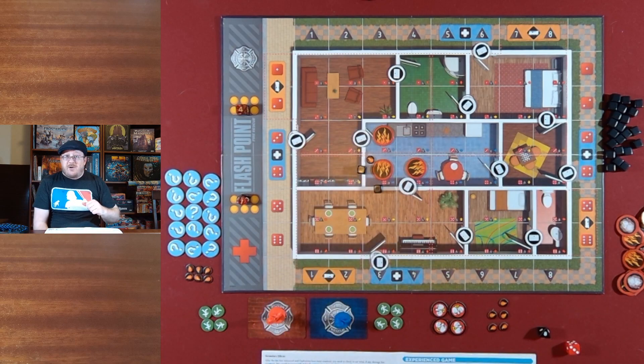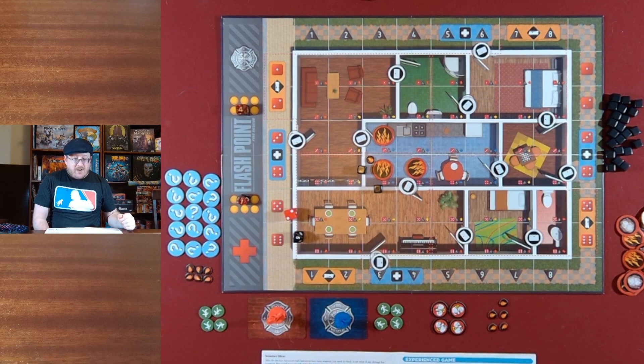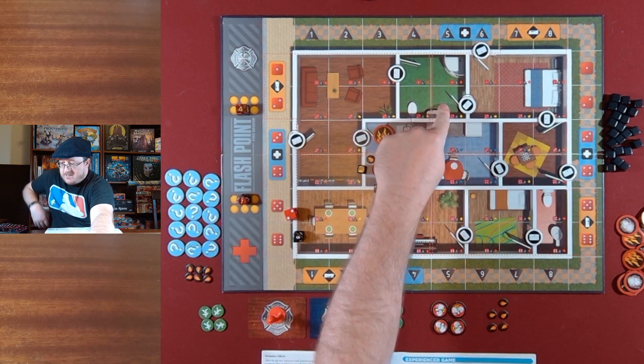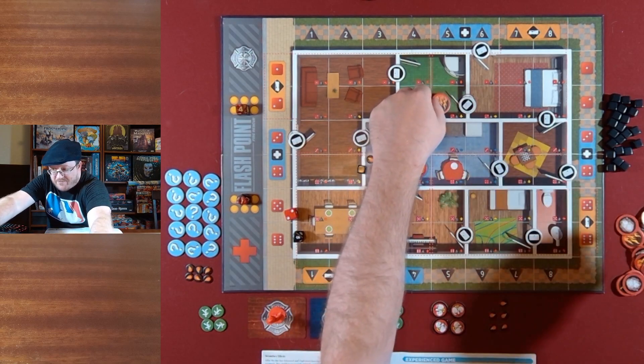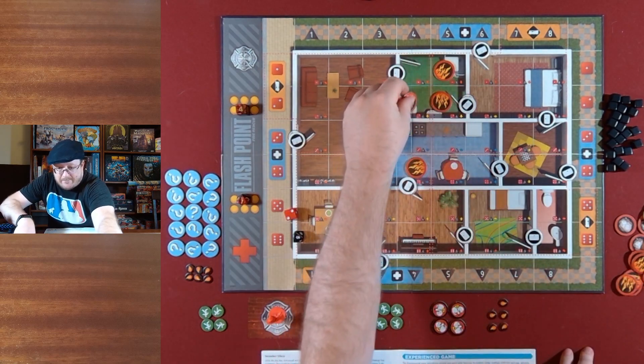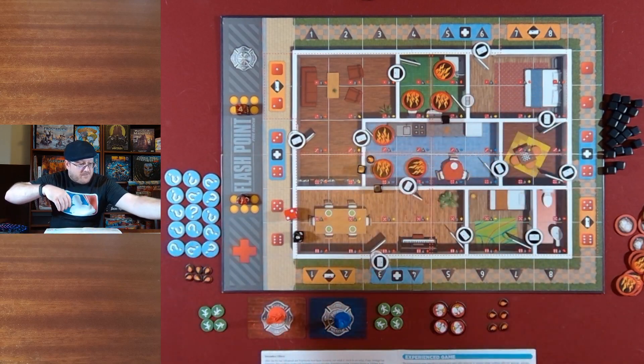With an explosion, fire goes out from that space until it hits an open space where it makes more fire. If it hits a wall, it damages the wall, and if it hits a door, it just knocks the door clean off the hinges. So our first explosion is in that space, and it gets a hotspot. The second explosion, we roll both dice — red two, black five — we've got this bathroom, so we get an explosion there. It's damaged this wall and knocked this door right off the hinges.